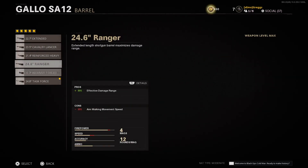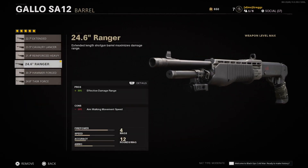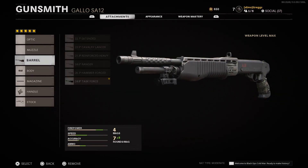If you don't care about that, then I'd say put this barrel on, so that way it's still a two-shot but you get some extra range. Like on 12v12, I'd say this barrel is the way to go. But on 6v6, this is the barrel to use.